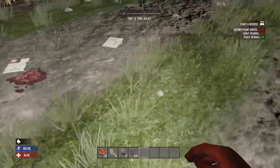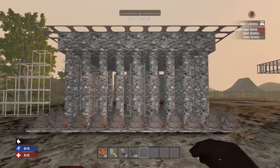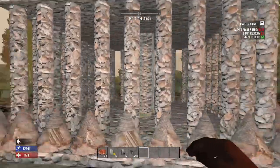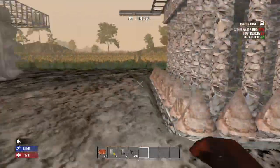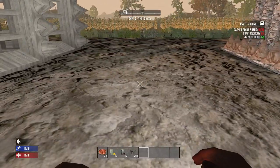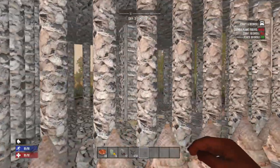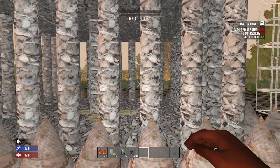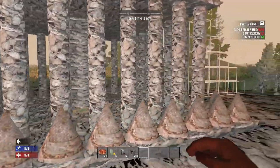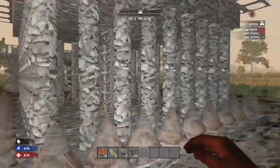That brings us on to the second horde base of the video, and that is the pillar 50 base. Now these ones are really good for using melee weapons. I've put a few spikes down just to give you guys a fair idea of what you can do. The thing with pillar 50 is zombies can damage this, but you can melee them through the side as well. As long as you've got materials on your character for repairs, carry a hammer or a nail gun with you and you can just repair it as you go.